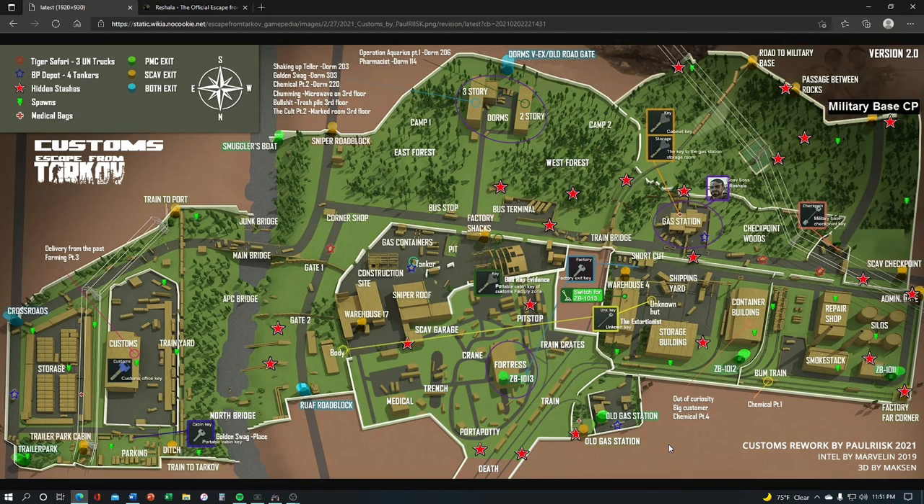Think about this map as being split basically in two — the west and the east side. It's a pretty linear map: if you spawn on the west side, your extracts are going to be on the east side, and vice versa. The center line runs through dorms, the VEX extract, down through construction and fortress, which is the newest addition to the map. There have been some recent spawn changes that put PMCs pretty close to the center line on both sides, which can mean you get into action at points of interest very quickly.